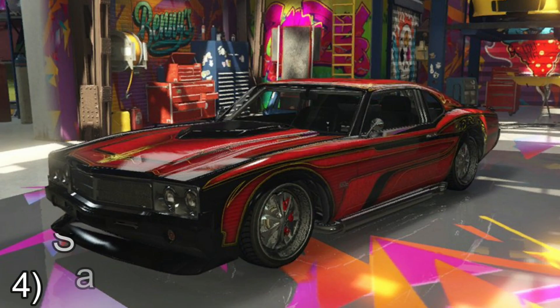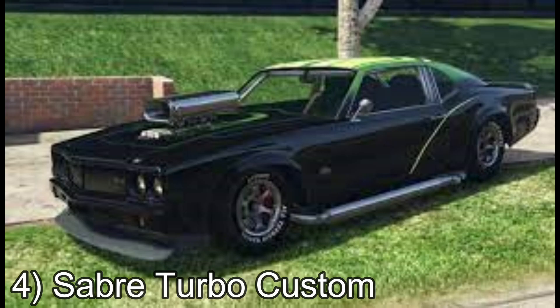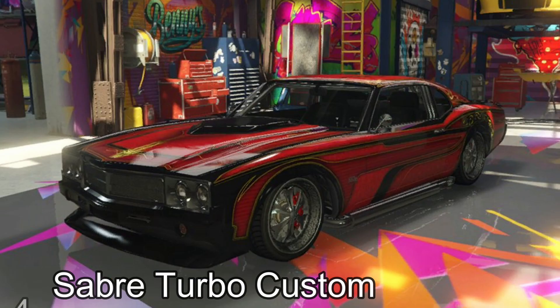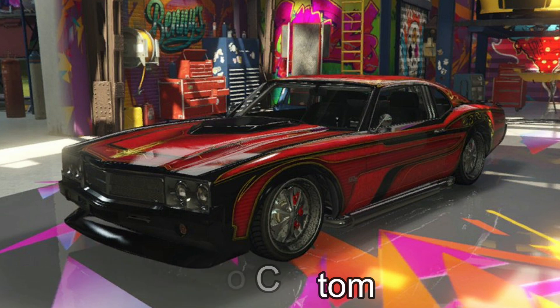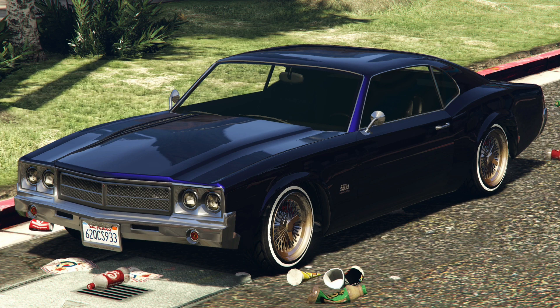Number 4: Sabre Turbo Custom. All GTA Online fans are familiar with the Sabre Turbo, stretching back to Vice City and continuing throughout the franchise. It is the fastest in the muscle car class and players can purchase the fully loaded version from Benny's Special Motorworks for $490,000. While this isn't cheap, players should remember they get the best of both worlds here by customizing one of the game's finest muscle cars with new lawrider capabilities. It certainly makes the competition a bit more interesting.